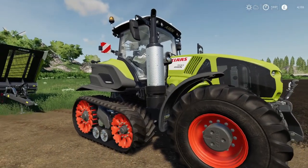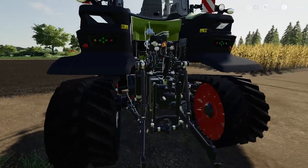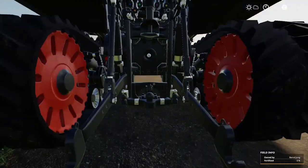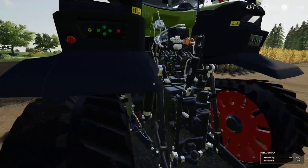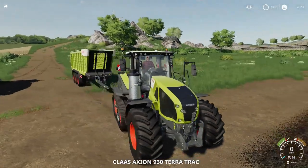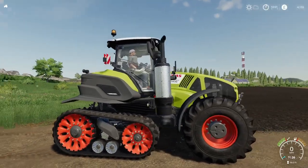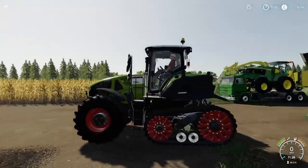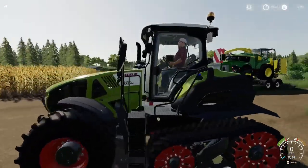So the CLAAS — it's a CLAAS, not a Case — has got tracks on the back. It looks pretty cool; the detailing on this one is fantastic, it's a Giant mod so you expect no issues. It's £355,000 to buy with initial leasing costs at £18,105. Slot-wise it's minus 39, and it comes with two different engine options.